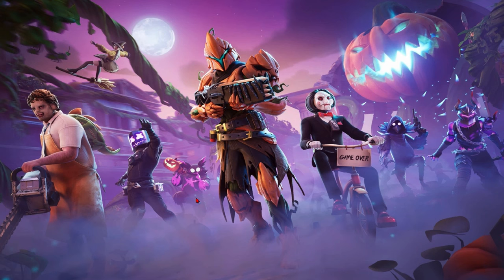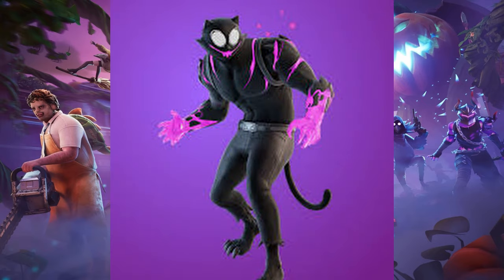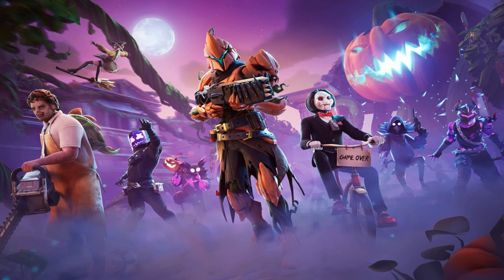Next up we have Phantom Guff holding a Jacko launcher. The only reason I say this is Phantom Guff is it has the same design as Phantom Meow Skulls that we had, I think, the last Fortnite Nightmares. So that'll be interesting to see.